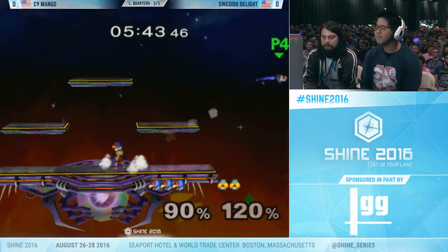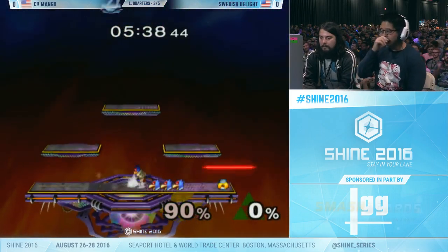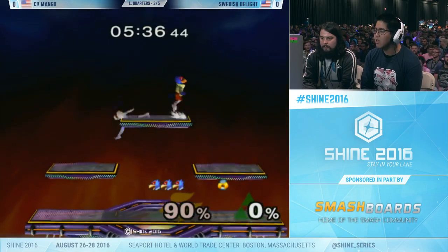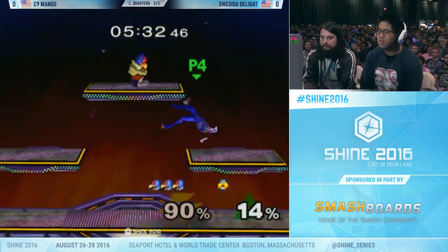He needed to take a half step forward. He does his neutral air faster than Sheik can throw out hers. I feel like Sheik nair typically wins in that situation. Mango just had to have put his nair out a little bit earlier. Exactly.